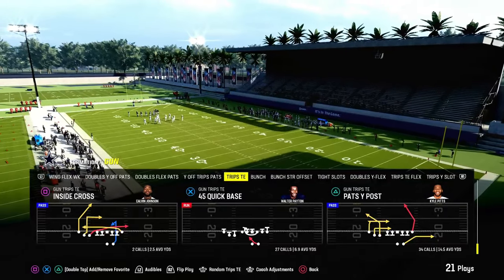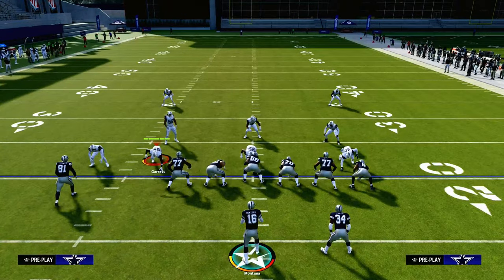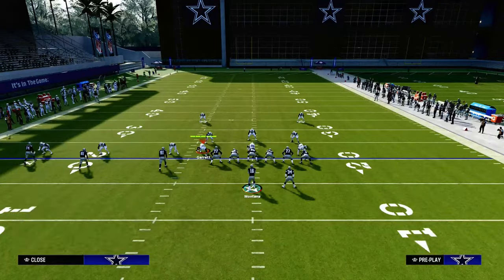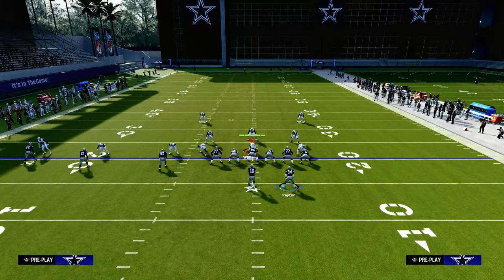The play we're taking a look at today is Pat's Wide Post in the Patriots playbook out of the Trips-In. You can also find it in the Packers playbook. Very good route combo here.